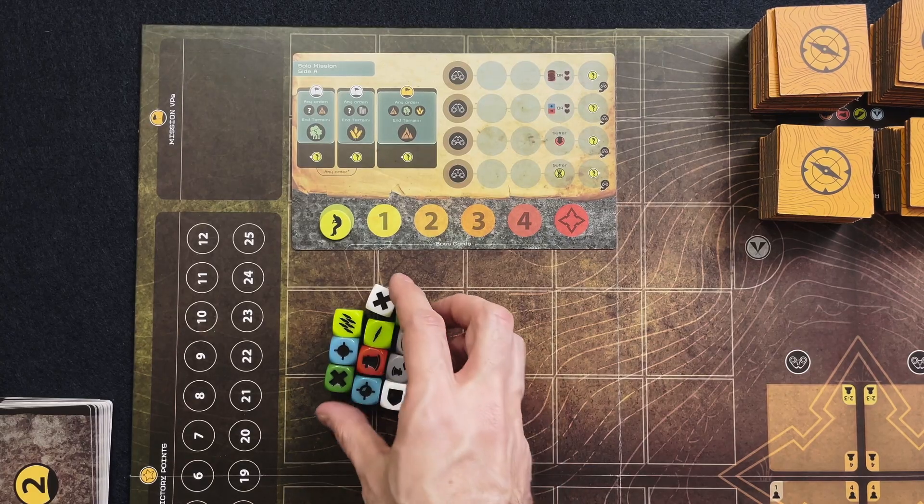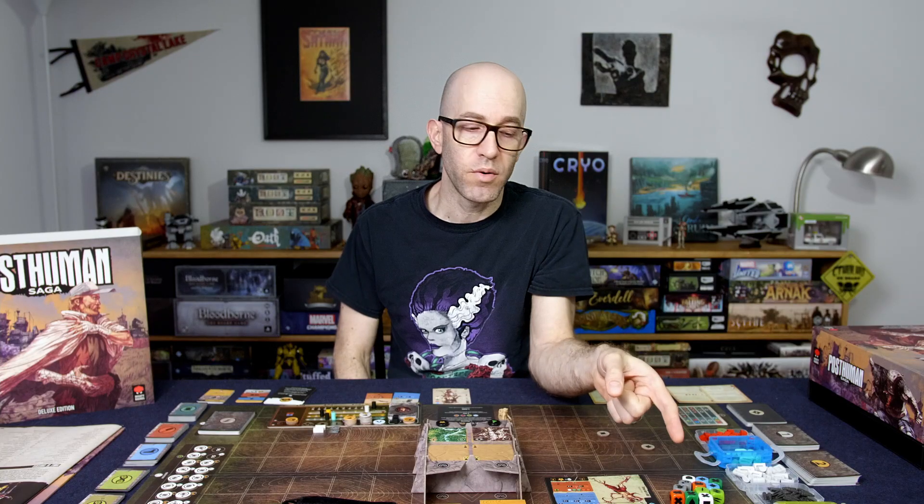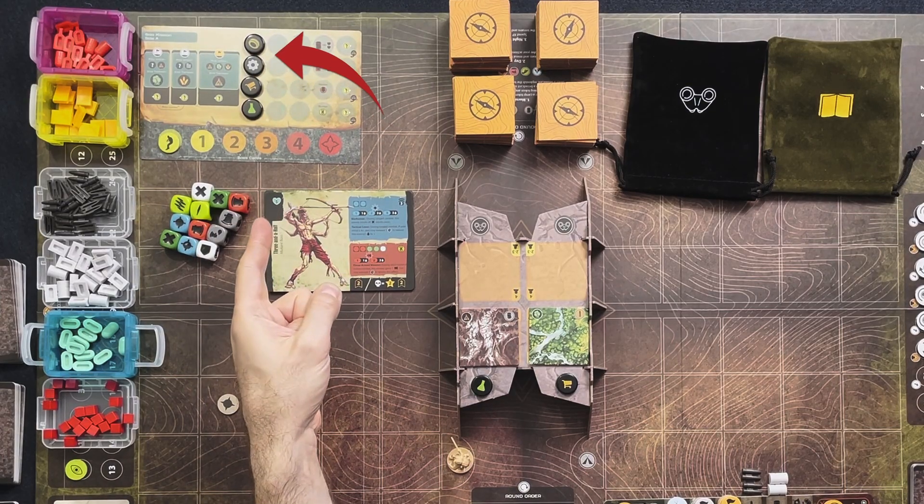Up in this area, I lay out the dice, the boss deck, and the solo mission board. On our solo mission board, we're also going to need our mutant threat level token set to the leftmost spot of that bottom track, and then four scavenge site tokens randomly placed.